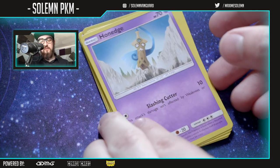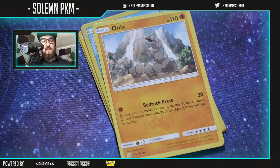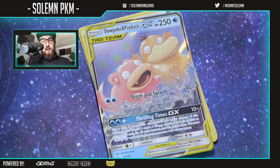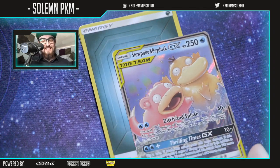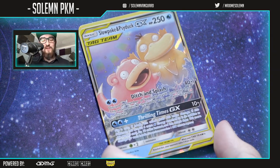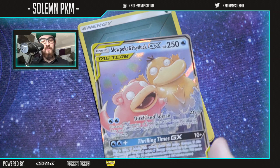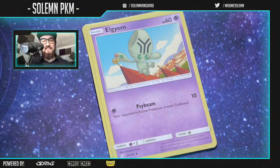Next pack: Fomantis — that's the first evolution of Lurantis, right? That thing was broken in Nintendo DS land at some point. Magnemite, Fletchling, Onix, Dewpider in foil. My boy! I said earlier I wanted this — I want a GX of this. Look how cute they are. I don't even know if they're rare; I didn't see this in any Worlds coverage, but I love this card.